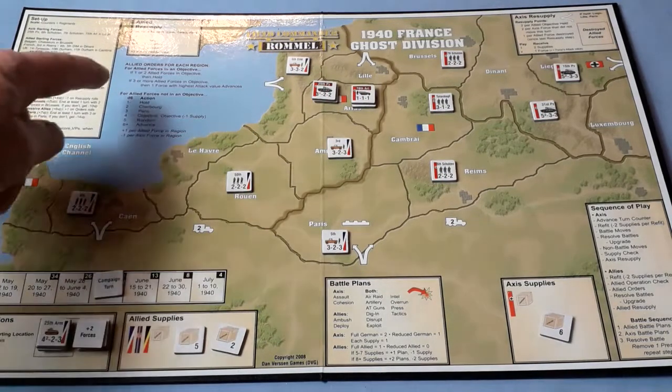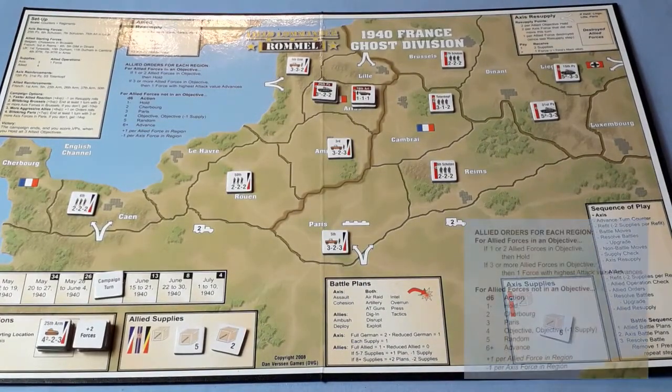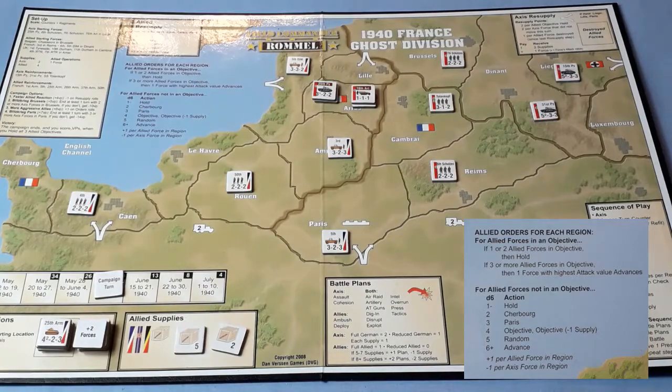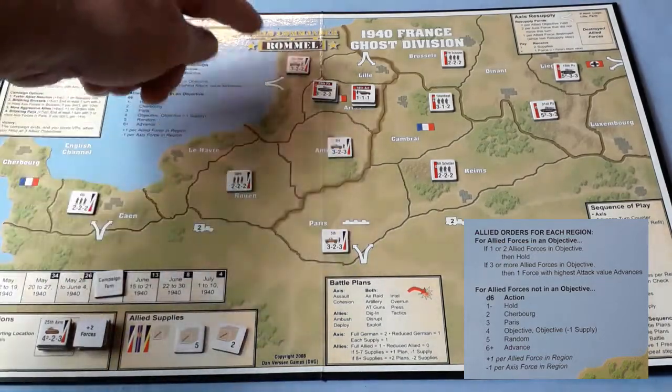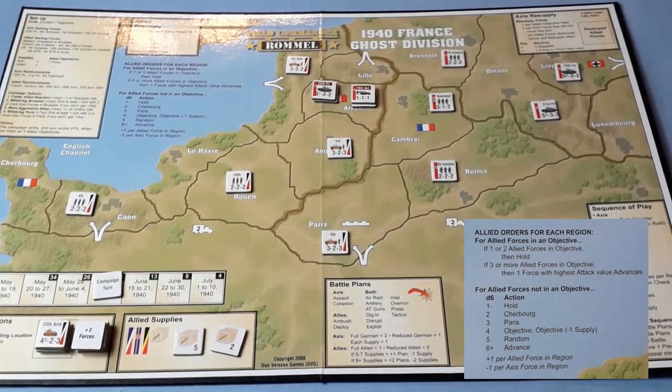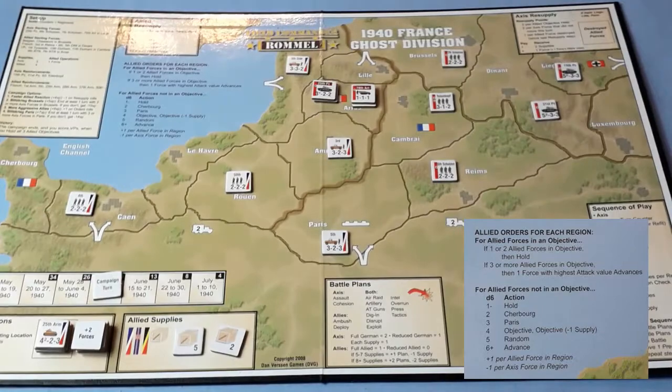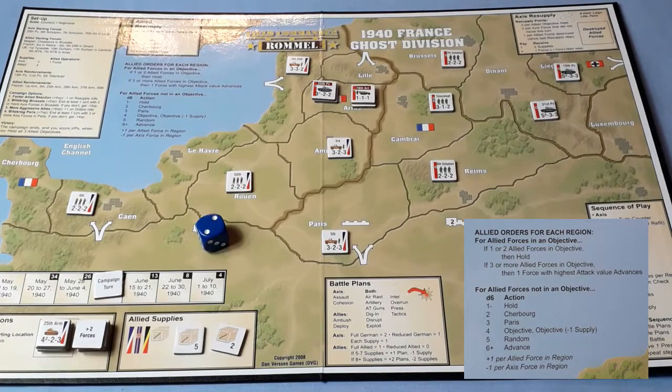Allied orders up here — Allied orders for each region. For Allied forces in an objective — well, there aren't any; we've got Cambrai and Arras. Allied forces not in an objective — and this was the bit I wasn't doing quite right. What we should do is work out the die roll modifier, roll the die, apply the modifier, and see what we get, then apply that result to everything in the region. In this region we've got four Allies and two Axis — so that's a plus two to the die roll. They get a two, and two plus two is four, and it says objective. So they're going to move towards the nearest non-occupied objective, which is Cherbourg.